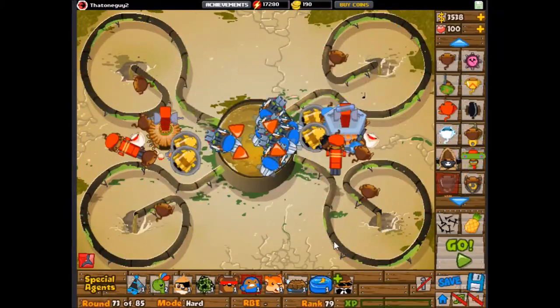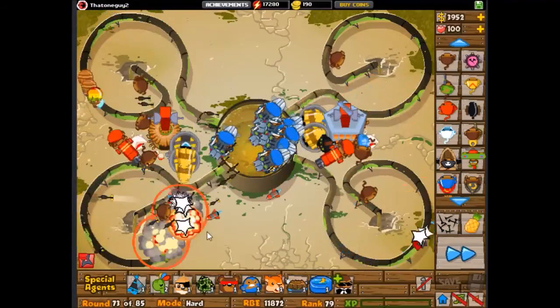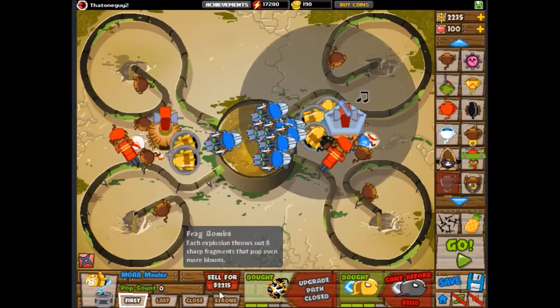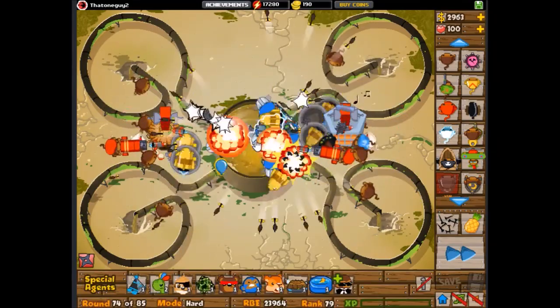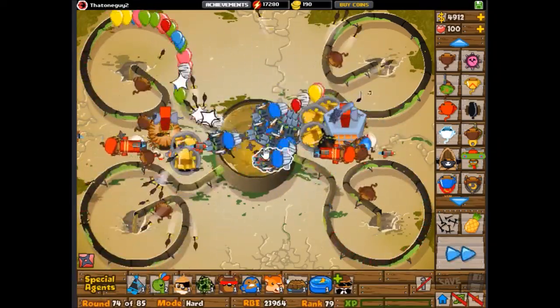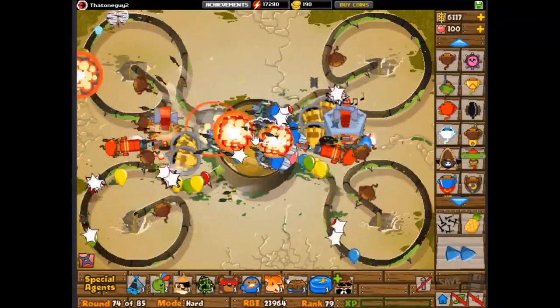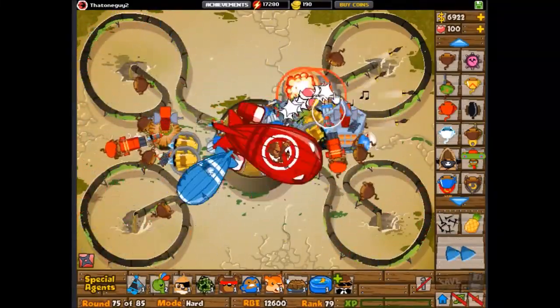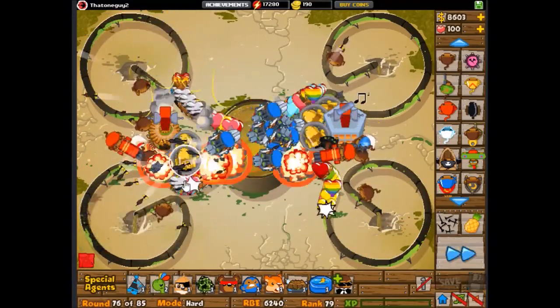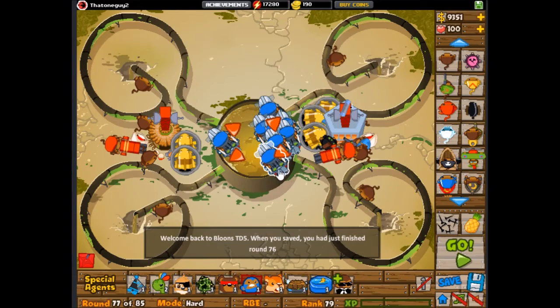I don't know why I went with dartlings, honestly. Or subs — subs, honestly, not that great on this map when you're not in reverse. I think they're kind of overrated. Also, I misplaced my villages completely — I didn't even put them in range of the subs. I was such an idiot. I didn't think ahead at all. You should be doing that. It's like chess, man — you gotta think ahead.